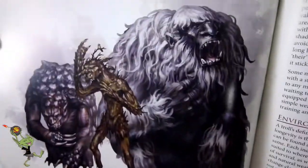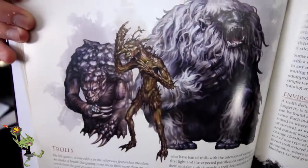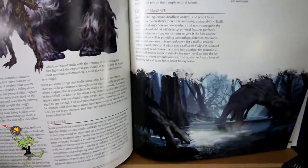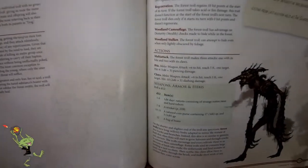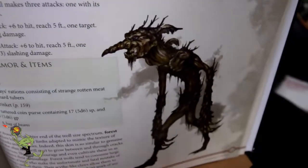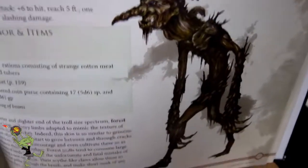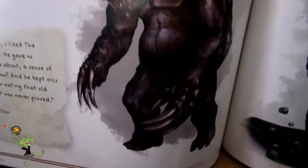Trolls — I didn't even know they were in here. Surprise — we got trolls! And three very different looking trolls, mind you. We got a rock troll, a wood troll, and some kind of furry troll. Is there a guinea troll? It's probably a frost troll or mountain troll from somewhere cold. So we got a forest troll here — very close to the Monster Manual in style.